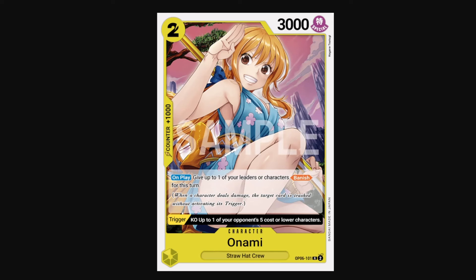We have Onami as well at 2-cost 3k — more of a utility card. On play, you can give up to one of your leaders or characters Banish for this turn. As we mentioned with Inazuma, Banish forces your opponent to burn cards — either they burn cards in hand to counter the banished hit, or they take it and lose that card from life to the trash. And then Onami is great as a trigger too, as it lets you KO up to one of your opponent's 5-cost or lower characters.